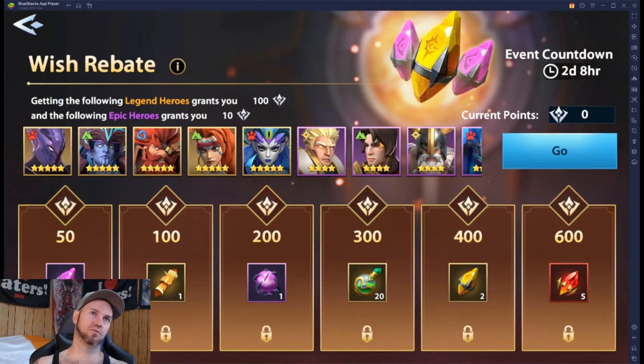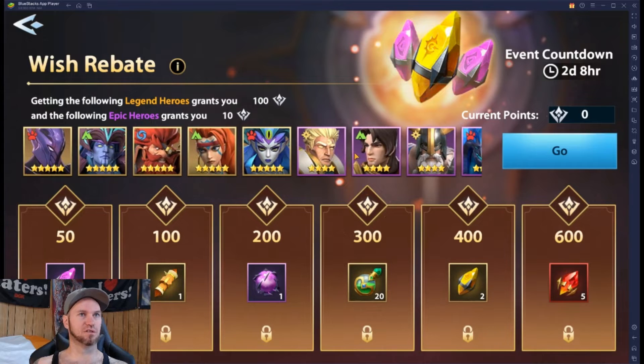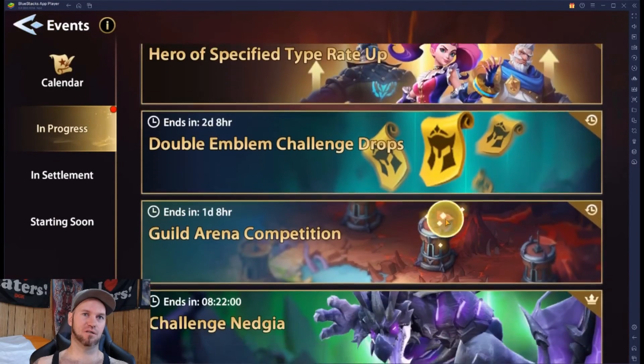The wish rebates — did we make it? We didn't. I don't think we got any of them. We got zero points. We didn't collect any of them. We got a few more chances throughout the weekend if you want to try to go at these and get these five mystic shards. To get 400 would be really tough — I'd have to get four legendaries or 40 of the smaller guys.